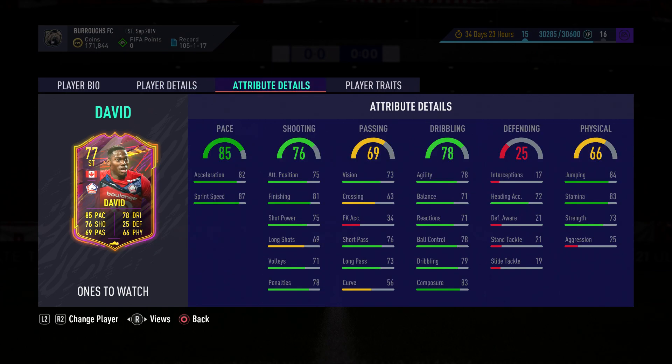As for attributes, 85 pace - he goes to 82 acceleration and 87 sprint speed. He's got some nice shooting as well. For the chem style, I'd be leaning towards a Hunter because you want to go to like 95 pace, and he'll also go to like 91 finishing, around 95 shot power. So really looking at this, you really want to go with a Hunter. His short passing and long passing is fine.